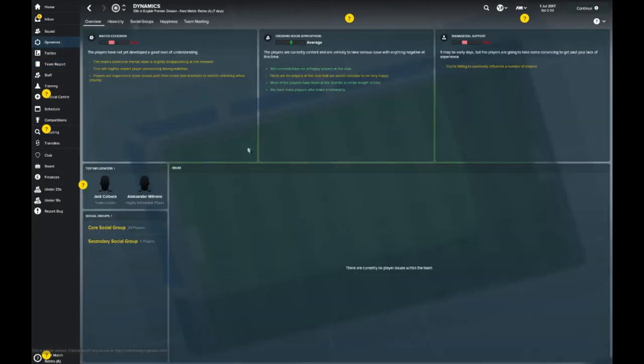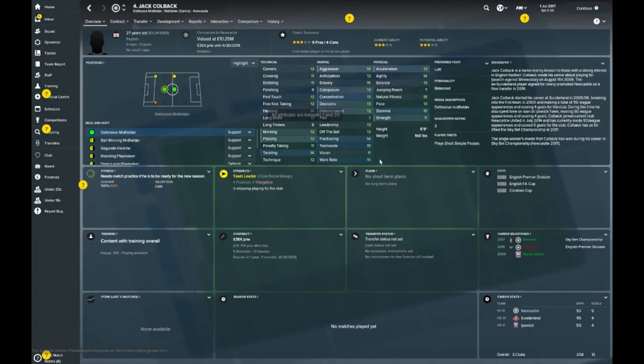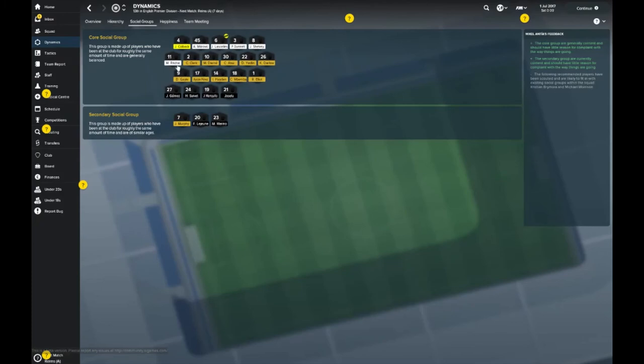Let's move on to squad dynamics. The atmosphere is pretty average. Match cohesion and managerial support is poor because I've only just taken over the reins. As for the hierarchy, Jack Colback seems to be a key figure, but Lascelles is currently skipper. Drummett, John Joe Shelby, Matt Ritchie and Mitrovic could also be considered as captain. The social groups show a big monster core here with a lot of potential for mentors and tutors.